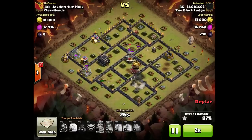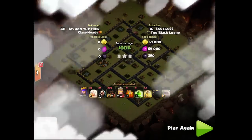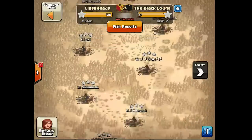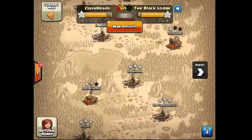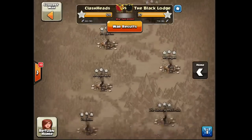So yeah, long story short, that's about this recap. Hope you enjoyed it guys, hope you like these attacks, hope you like some of these base designs. I'll see you in my next episode on how to defend against the max attack. Once again, 120-117 — Clash Heads taking this one home. Clash Heads 2, The Black Lodge 0. Let's see who wins in the third.